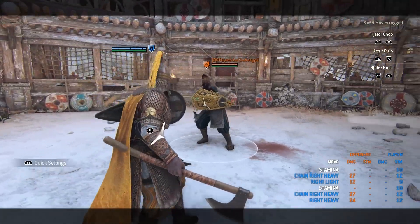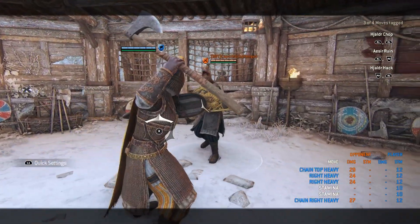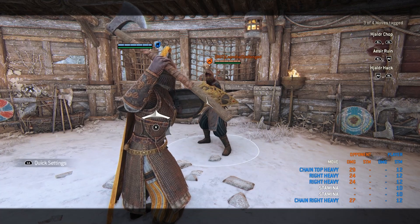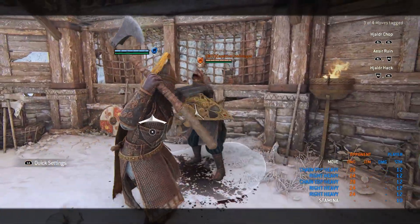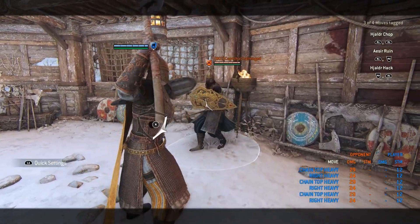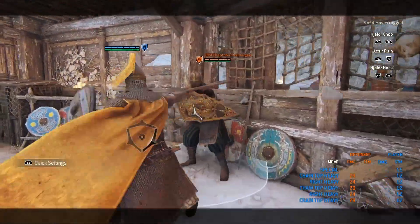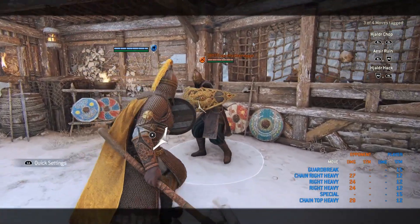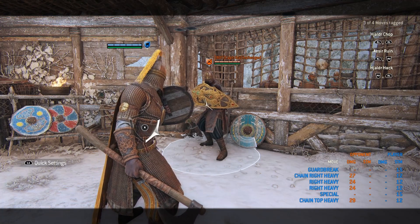Now let's talk about the unblockable. As you can see, it will stun your opponent for a fairly short amount of time — it's not broken in Dominion. I believe the stun is only around 100 milliseconds. From that small delay you either go for a headbutt, or you don't. After that you can't guard break. The headbutt is unreactable — they have to guess, and they can't dodge it or dodge attack it.